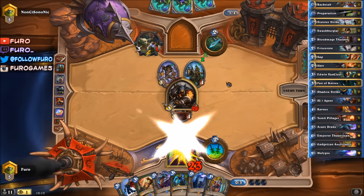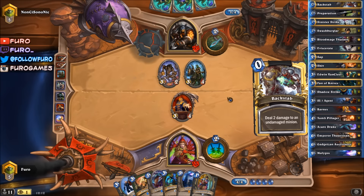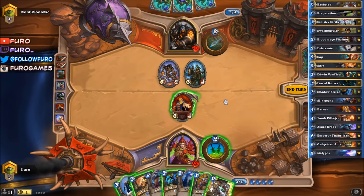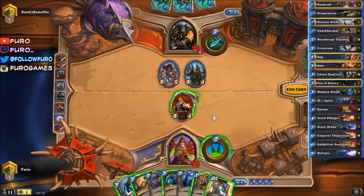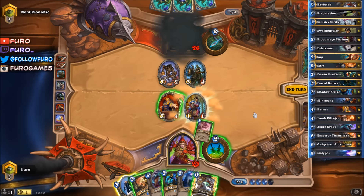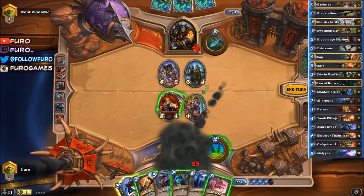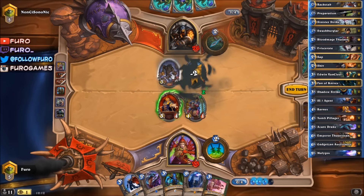Cloaked Huntress, and he will attack the face with a weapon. We don't have any secrets - that is pretty good. Play the Swashburglar, find another nice card. Kill Command - that is fine. Let's play the Backstab here, Power Shot, clearing both minions and 3 to his face.